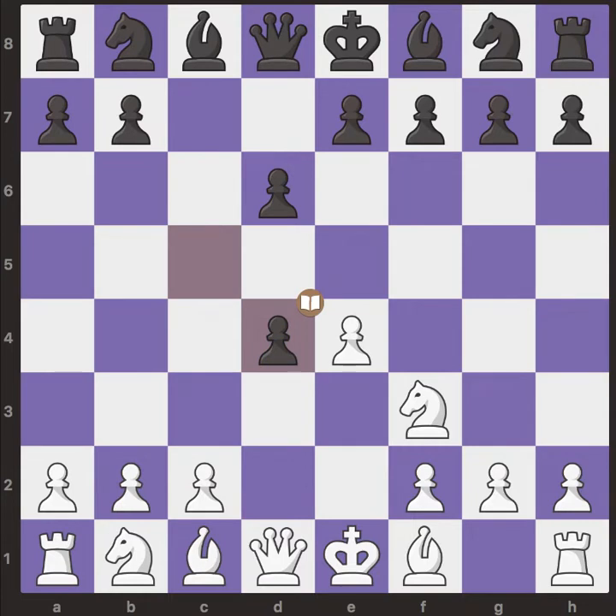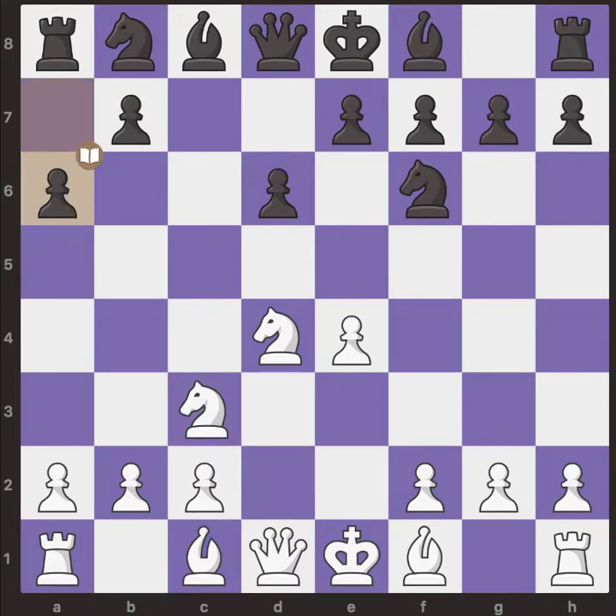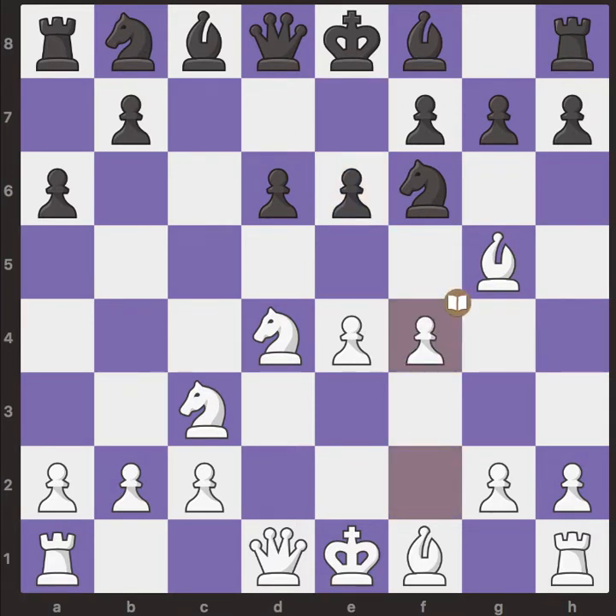Black captures on d4 and Anand captures back with the knight. Kasparov goes for knight f6, we have knight c3, a6 — preventing bishop b5 with this move. Now white goes for bishop g5, attacking the knight. Kasparov goes for e6 and white goes for f4, then black goes for queen c7.